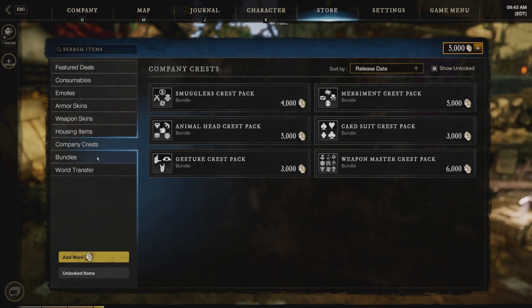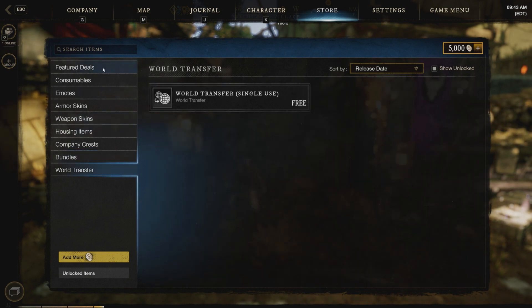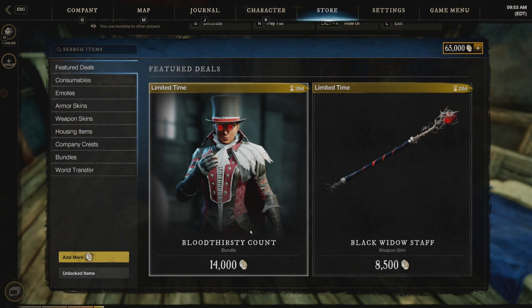Company crests — there's no new ones. And of course the bundles we've already went over. Here's the total overview. And your world transfer tokens, which I really have no interest in transferring off my server. But went ahead and added my currency to the game.